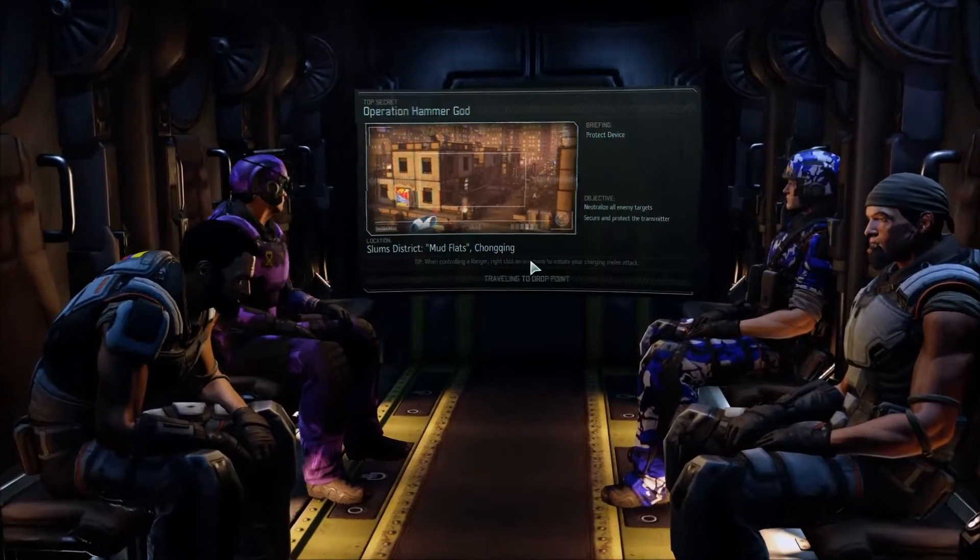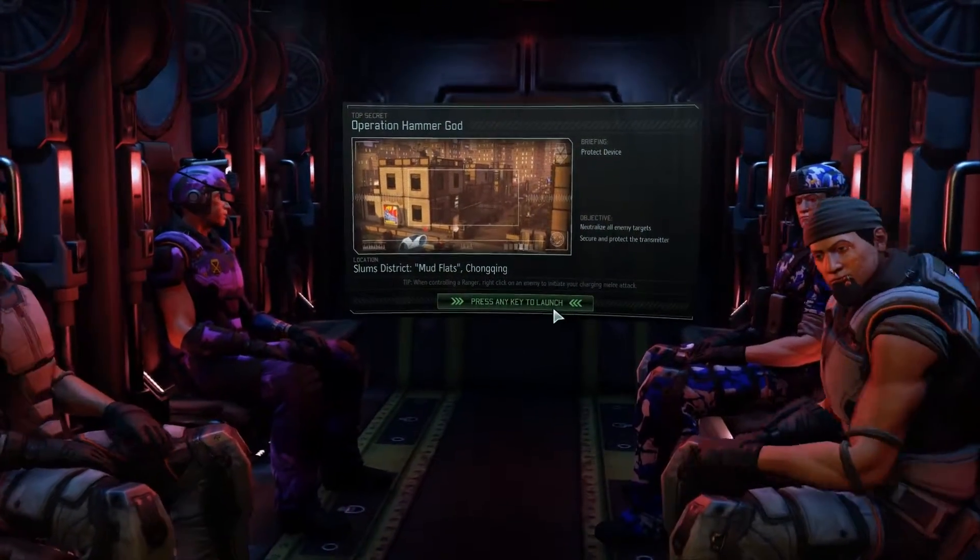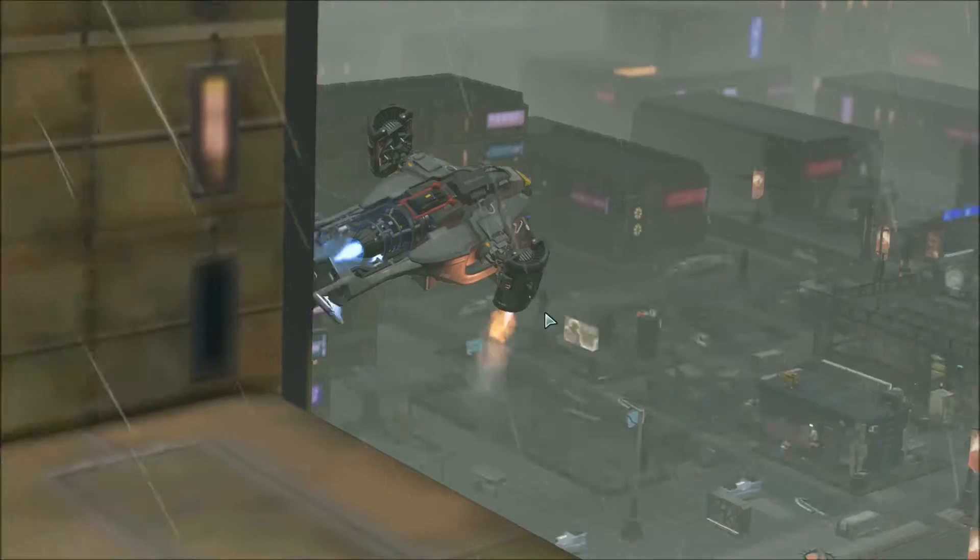When in controlling range, right-click on the enemy to initiate your charging melee attack. So in this mission what we're really looking for is a good vantage point for our sniper that can cover the whole area, which would be awesome.